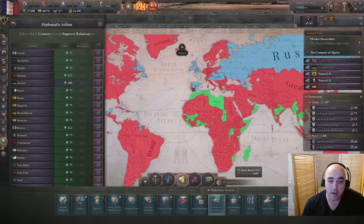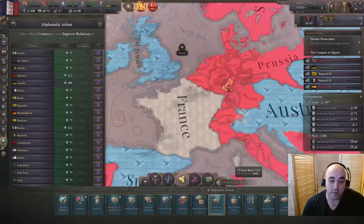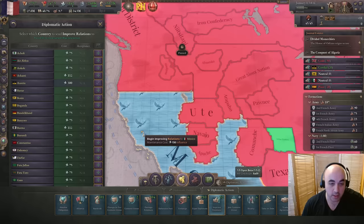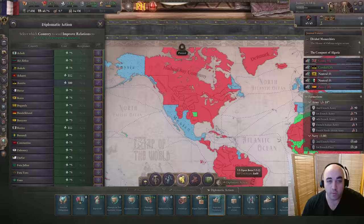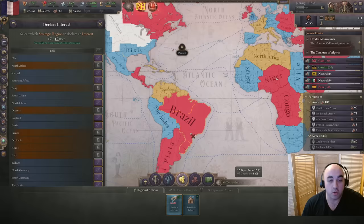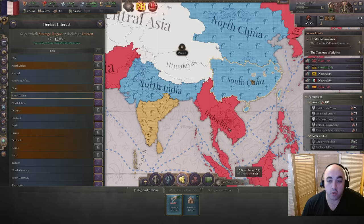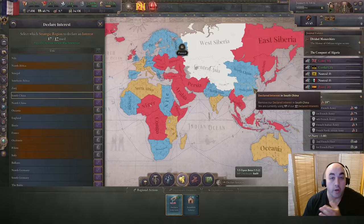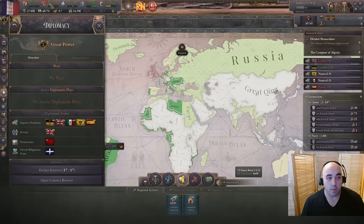For diplomacy, we are improving relations with several nations who might interfere with us, and we want to try to get Spain into a customs union down the line. Portugal is also a decent option. We're not improving relations with Prussia because we know we will both be railroaded to go after each other's territory. We're also improving relations with Mexico because we'll probably help them out against the USA in exchange for reverse sways on California and Nevada, which is particularly strong. We also want an interest in the Pacific Northwest, the Andes for Peru and Bolivia, South Africa, and North and South China to potentially reverse sway our way into the Qing war favorably.